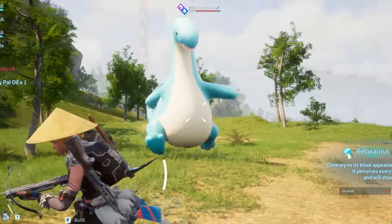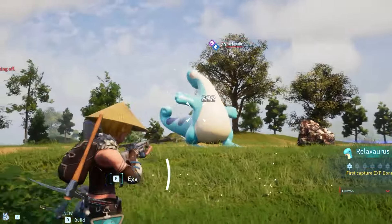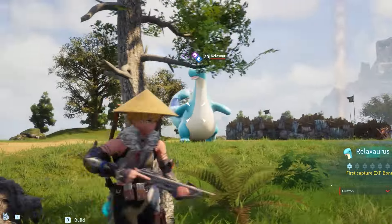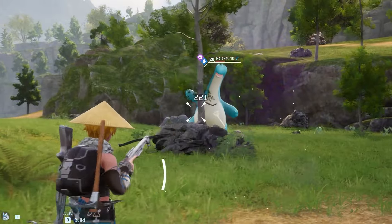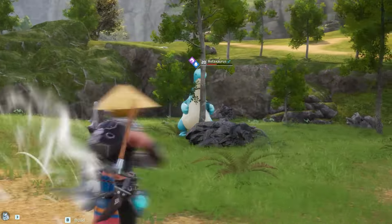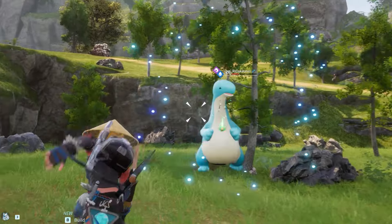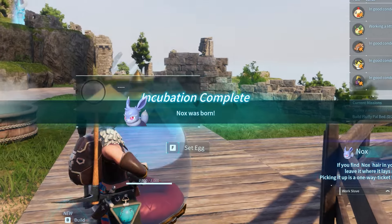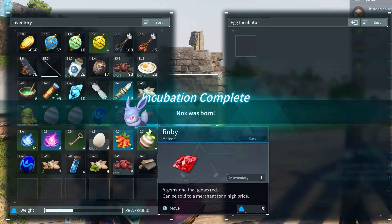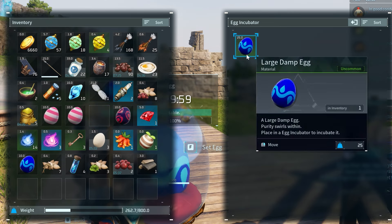We're still blazing through the massive early access Steam success story that is Palworld, an open world survival game packed with creatures that are totally legally distinct from Pokemon. The point of Palworld is catching them all, and one of the best ways to catch pals you can't access yet is through breeding — a far more complex system that lets you mate any two pals together for exciting results.